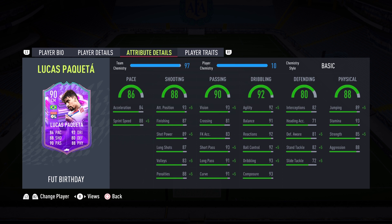Dribbling of 92 — 92 agility, 91 balance — everything just like Roberto Firmino, guys. Every dribbling stat is in the 90s. I did review Bobby Firmino, if you want to go check that out after this video.